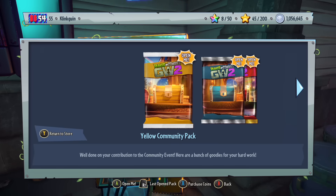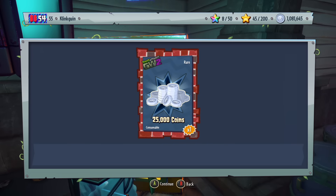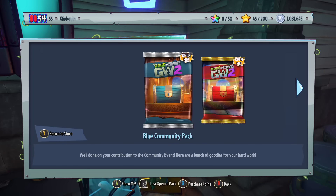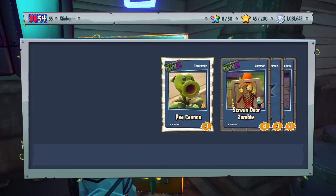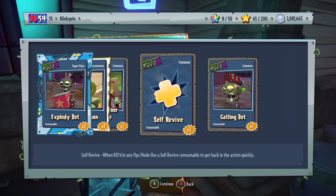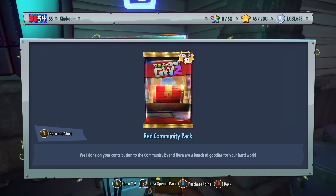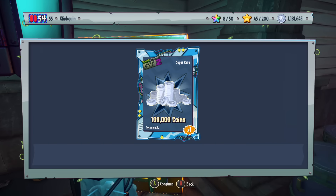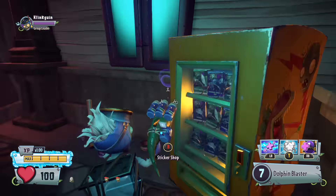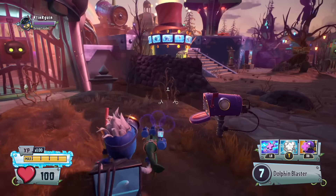Let's open up the yellow community pack — you get 25,000 coins. Let's open up the blue community pack and see if we get anything awesome. We just get consumables, so that's completely fine. Let's open up the red community pack — we got 100,000 coins, not too bad. That does mean we have all of the legendaries in the game, which is quite cool.